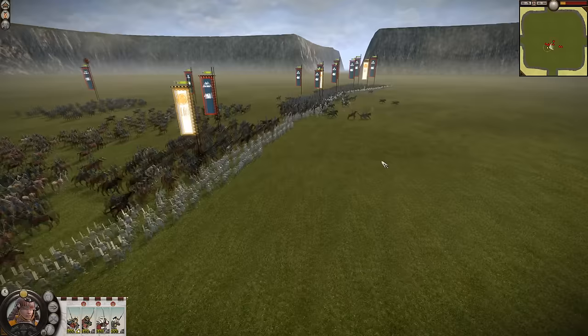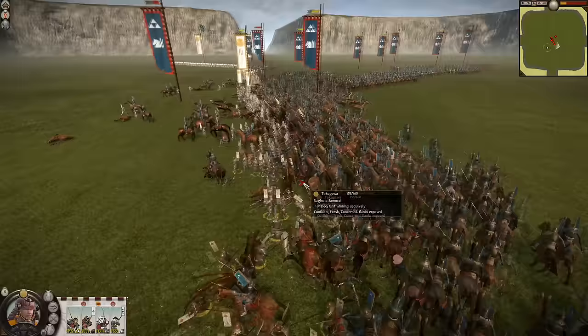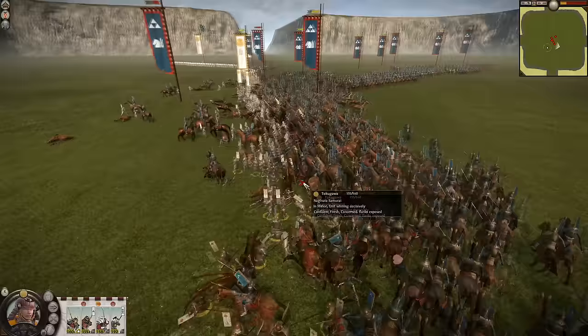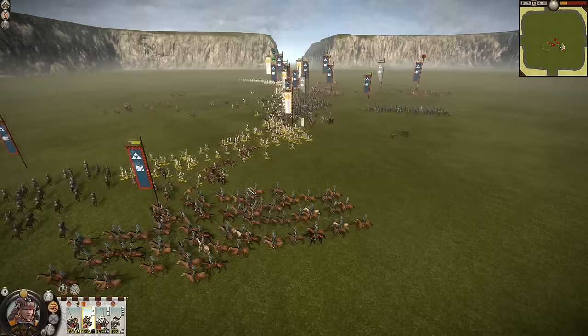Now before you get all up in arms, let me explain why I've decided to keep them here. Yari Samurai are one of those examples I talked about earlier — they are a unit that specializes in something. They are arguably the strongest anti-cavalry unit in the game, which sounds great on paper, but is not as strong as you might think. Consider your other options for anti-cavalry: Yari Ashigaru, Naginata Samurai, Naginata Warrior Monks, Yari Cavalry, etc. All of those units do an adequate enough job at defeating enemy cavalry whilst outperforming Yari Samurai in other categories.